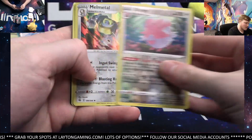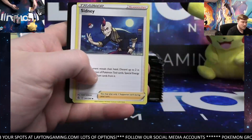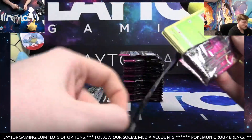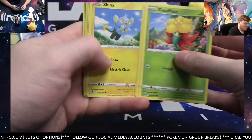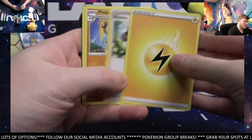Blissey Reverse and a Melmetal Hollow. Basic type and Steel type. Electric. Latios. Electric and Dragon.